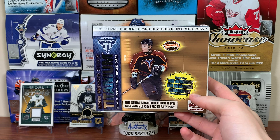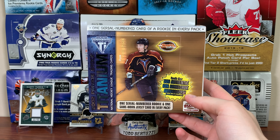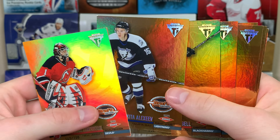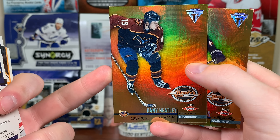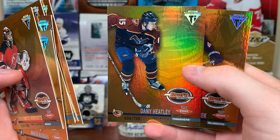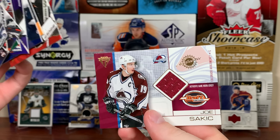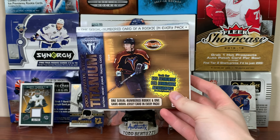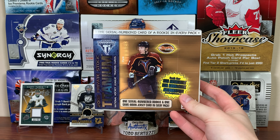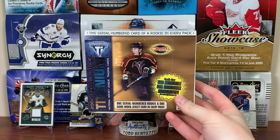So yeah guys, that's the hobby box of 01/02 Pacific Private Stock Titanium Draft Edition — really fun break. The rookies look nice, happy to get a Heatley even though it's not an actual rookie. We got some nice jersey cards, with Sakic being the highlight. Stay tuned for more breaks to come, and as always, thanks for watching — I'll see you guys later.